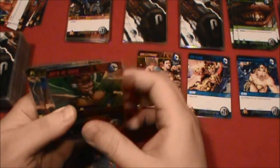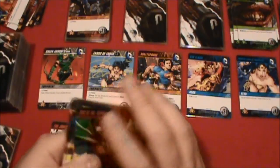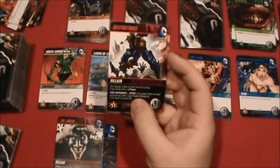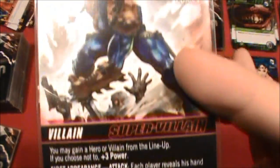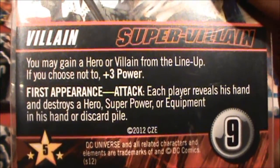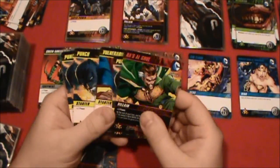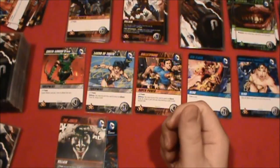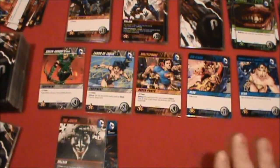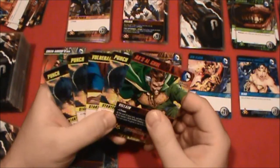Heading into the Patrol Step — the Lasso of Truth and the Green Arrow's Bow come out. Joker time — turn over the next weakness card. The next supervillain is Deathstroke, and it says each player reveals his hand and destroys a hero, superpower, or equipment in his hand or discard pile. Well, I don't have a hero, superpower, or equipment in hand, and I don't have a discard pile either. So we got lucky there — nothing to worry about from Deathstroke's attack.